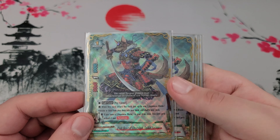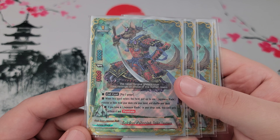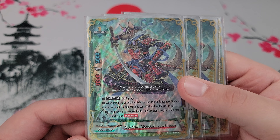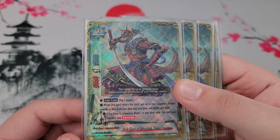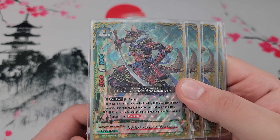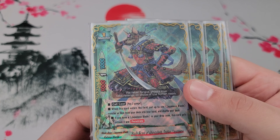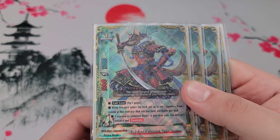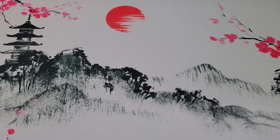Next up is our ever-important tutor for size ones: Blade Beast of Ghost Slash, Toji Kiri Yasutsuna. He is a size 1 that costs 2 gauge, and when he enters the field you can grab any Japanese Blade monster or item from your deck and add it to your hand. If you have one Japanese Blade in the drop, he also gains a critical and penetrates. He's primarily here for the tutor. There are no other size 1s in the deck, so you could just have him alongside Mikazuke Munichika for a pretty solid board.